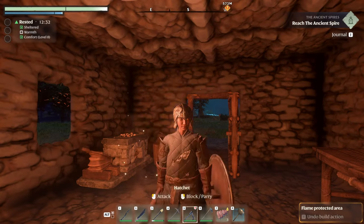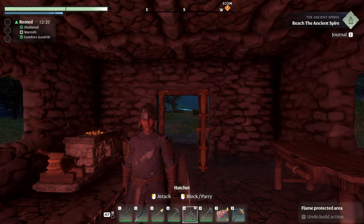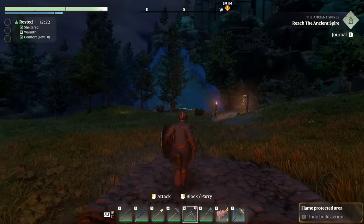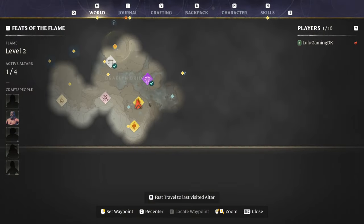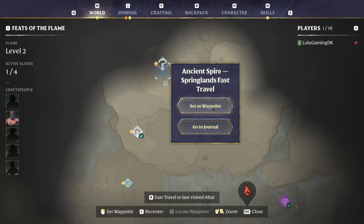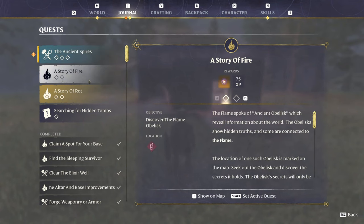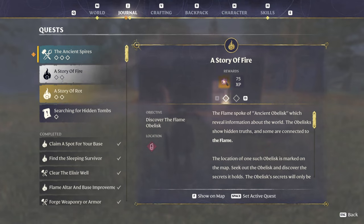Cool, well there we go ladies and gentlemen. All right guys, that's going to wrap it up for today's episode — not a whole lot but I just wanted to get on and do a little bit. I definitely want to head out and try to do some more places soon. We'll probably go for the ancient spire quest next. We also just unlocked the story of the flame and the story of the rot.